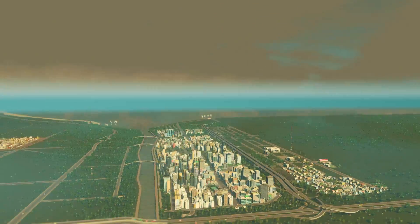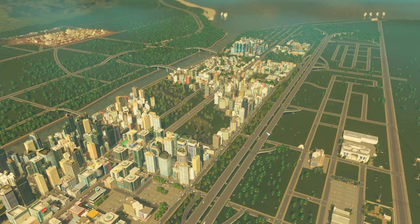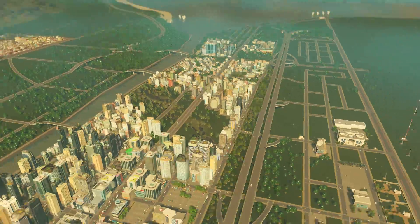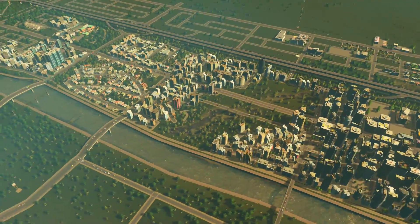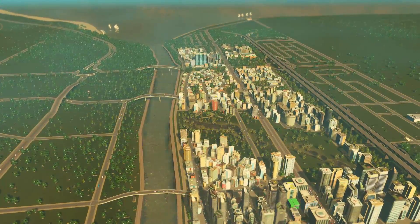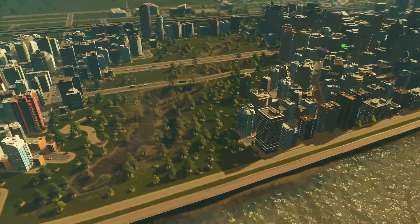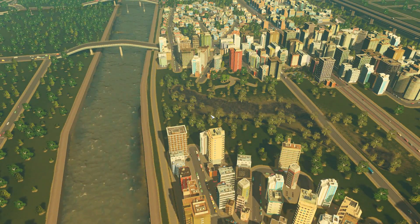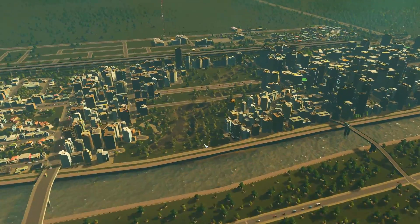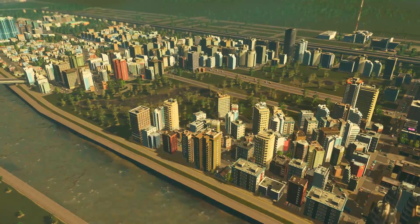First disaster down. I think next episode we'll try maybe a tornado, a thunderstorm, or who knows — let me know in the comments below. It was a short video, I know, but each disaster is pretty quick. At the end we'll have the city really built up and we'll do all of the disasters at once — I don't know if you can do that, but it would be cool. Thank you very much for watching and I will see you next time.